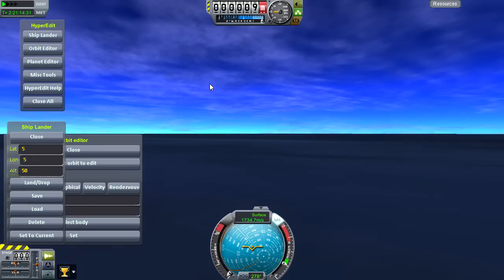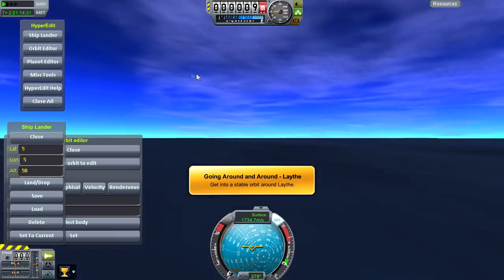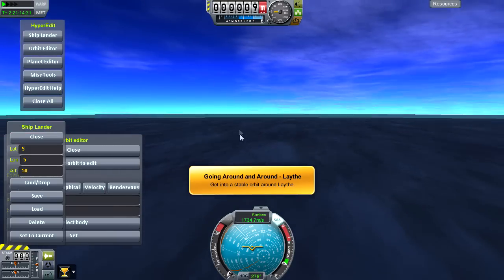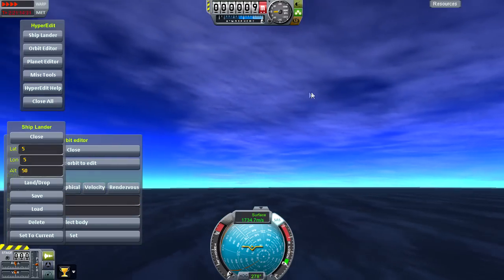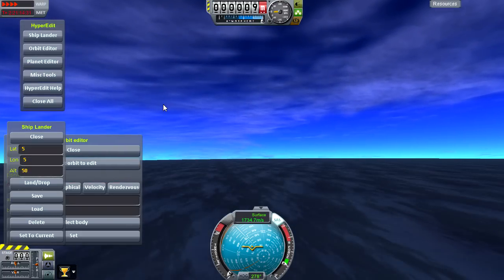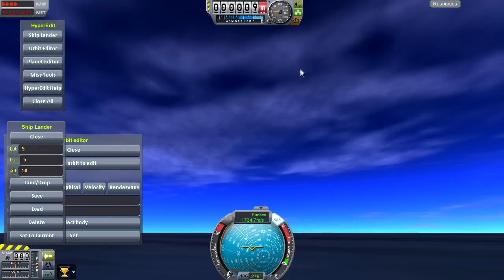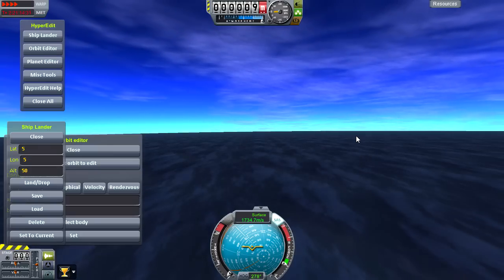But if you look here, the skies look very beautiful. You see the clouds with the horizon there - looks amazing. And if we fast forward a little bit here, we can just see the clouds moving by. Obviously you'll be able to see the stars through the clouds here as well - very pretty indeed.